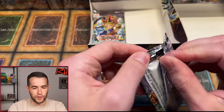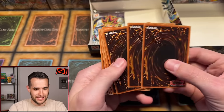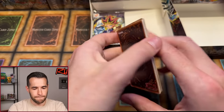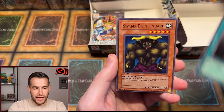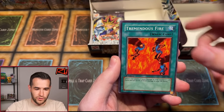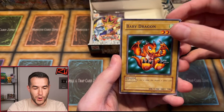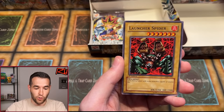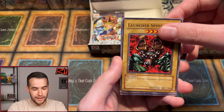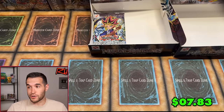Two packs left — Metal Raiders first edition. Let's get that Gate Guardian and make this such a crazy opening. Ancient Brain, Share the Pain, Swamp Battle Guard, Tremendous Fire, Prevent Rat, Tongue, Baby Dragon. And Launcher Spider — another good one. And Mask of Darkness. No Witch of the Black Forest yet. A lot of good commons in that pack though.